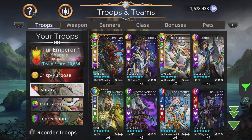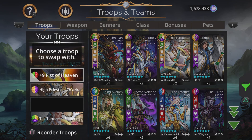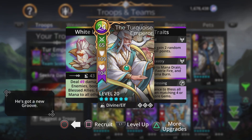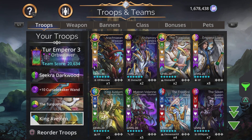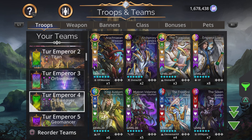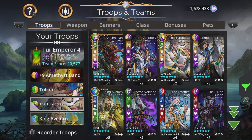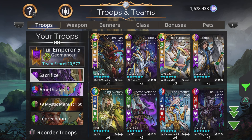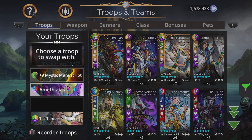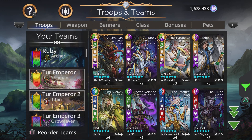I'm gonna move him to this slot. In the second team, put him in and move him down. Team number three, third slot — that should be good for him. Fourth team, put that one at the bottom. And team number five — take out Sacrifice, put in the Turquoise Emperor with the weapon up front and Leprechaun in the back. Those are the teams!